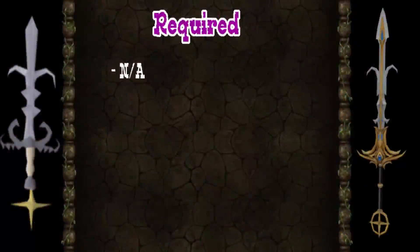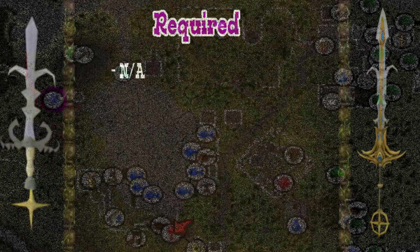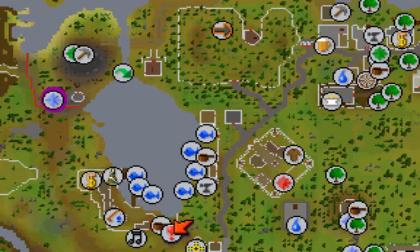There are no required items for this quest. You start at the area marked on the map. You can either start at the Seers Lodestone and walk across a log shortcut past the mining trucks, or you can start at the Ardougne Lodestone and run to the northwest around the Fishing Guild.